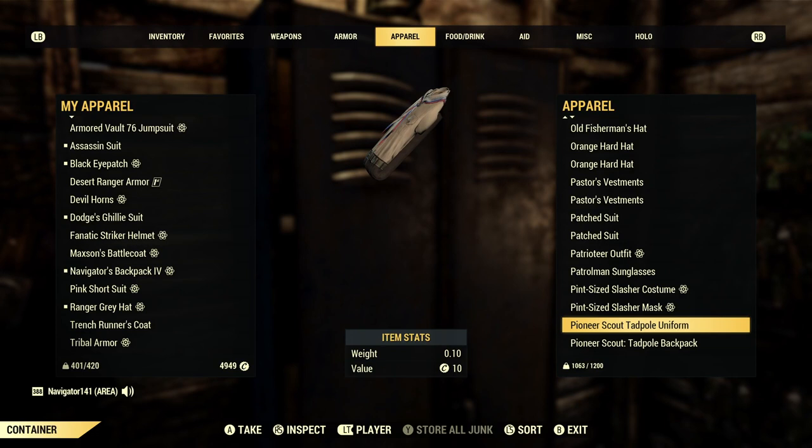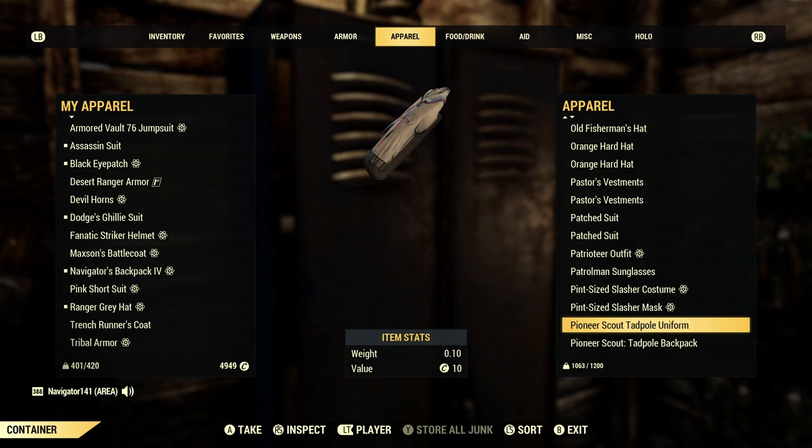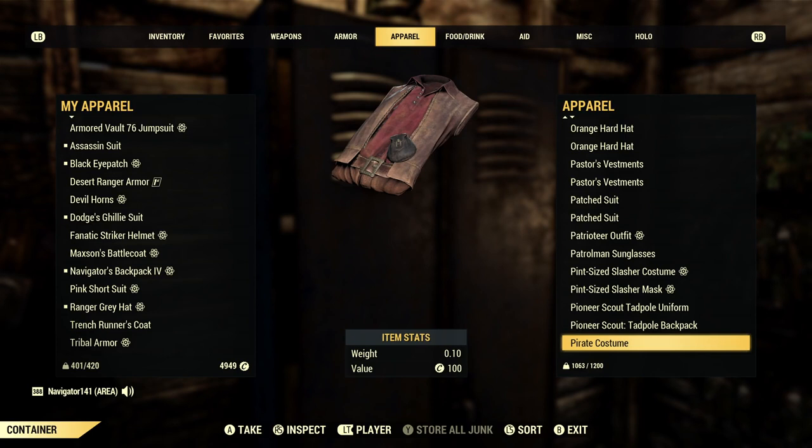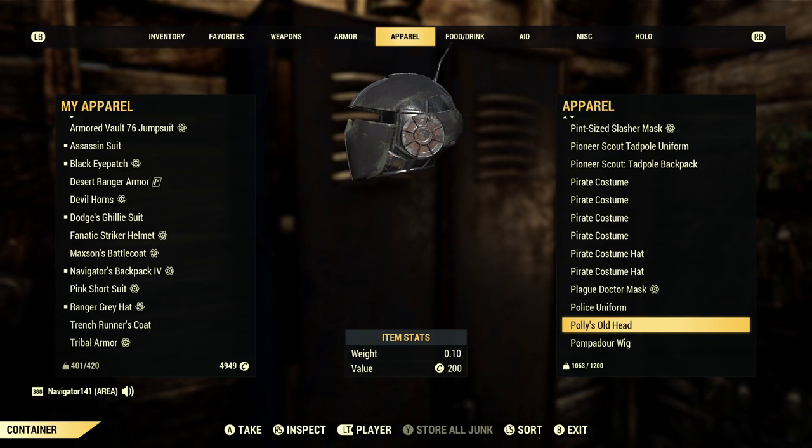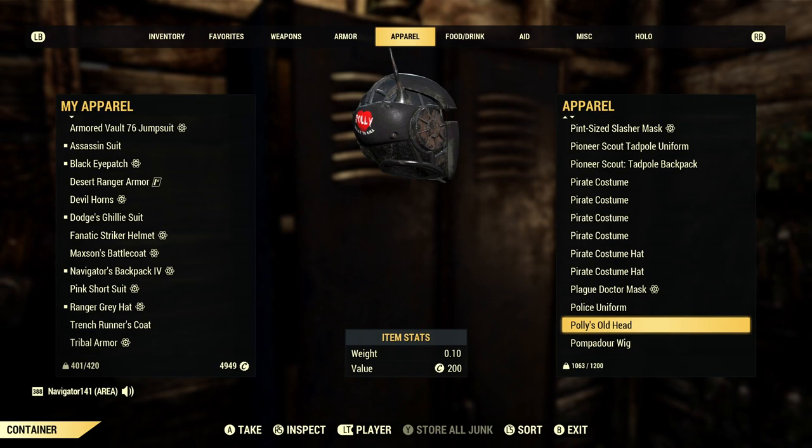I've got to work on my Pioneer stuff — I really want the possum campaign hat, that'd be so sweet. Pirate costume — good outfit to have, I have a bunch of them. Same thing with the hat — the hat is just brilliant, such a cool hat. Police uniform. Polly's old head — in my Let's Go Shopping video from yesterday, I found somebody selling this for like 7K. I just love how this looks like a Mandalorian helmet compared to the normal Assaultron helmet.